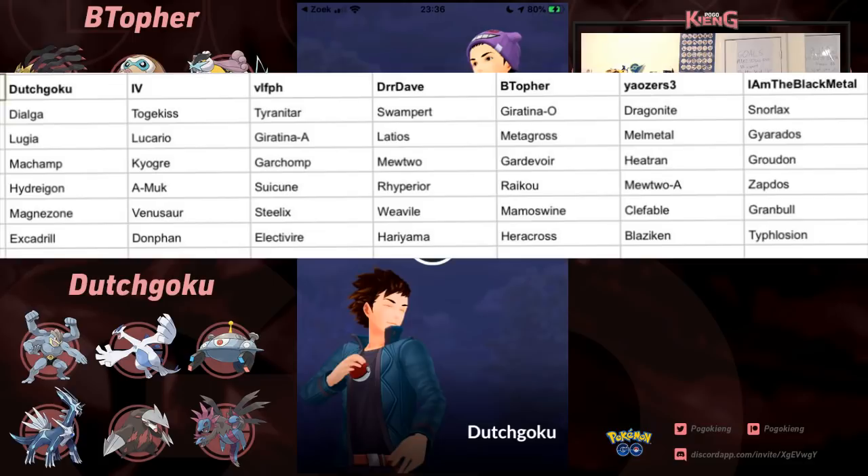Giratina Altered, Latios, Metagross, Melmetal, Gyarados, Machamp, Kyogre — Kyogre being picked up really early as well. Garchomp, a really nice pick, though it does lose to some of the other dragons that have Dragon Breath. Mewtwo, Gardevoir, Heatran — really nice pick too. Groudon, Hydreigon — we saw how well Darkest Dave was able to use it.